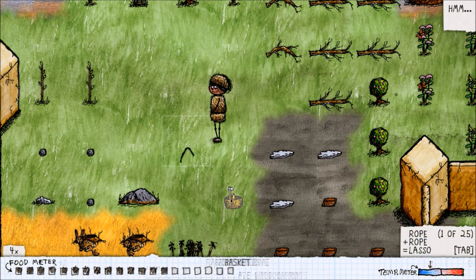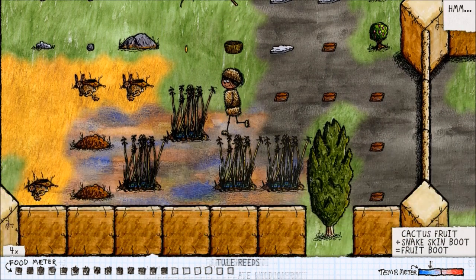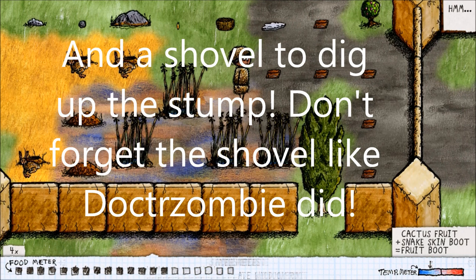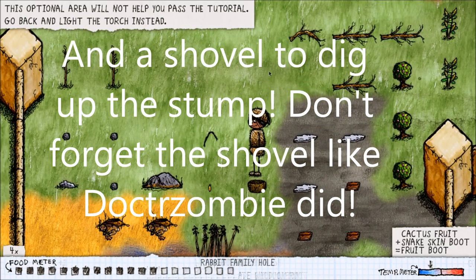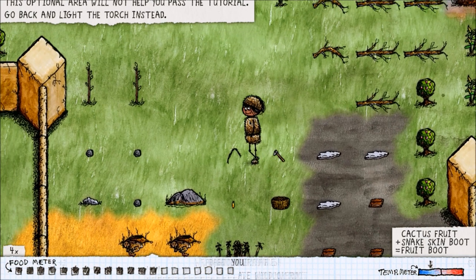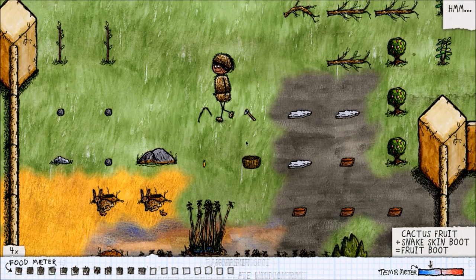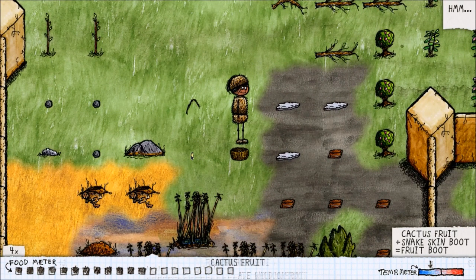The advanced tutorial doesn't give you any information about exactly what you need to do, but what you need to do is cut down the yew tree with a steel axe in order to escape the prison you're in. It gives you everything you need to do it, but for new players or players who've only played once or twice and aren't sure about all the things they need to do, this tutorial may be difficult to complete, but I'm going to show you how to complete it in the most easy manner.